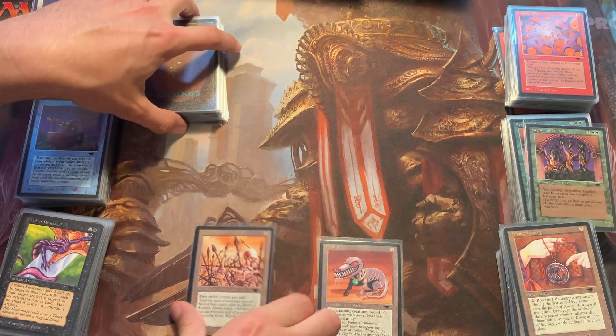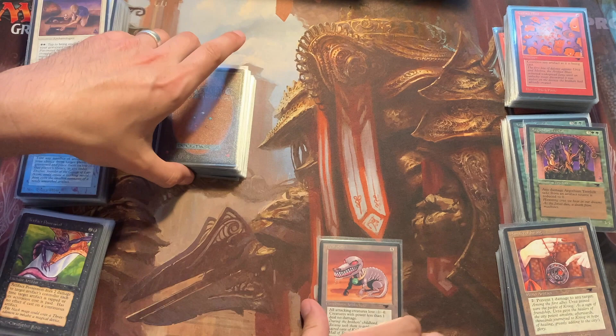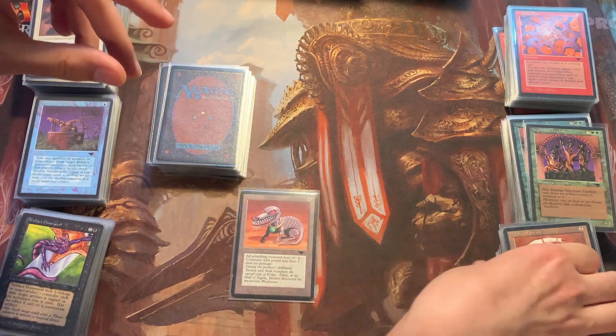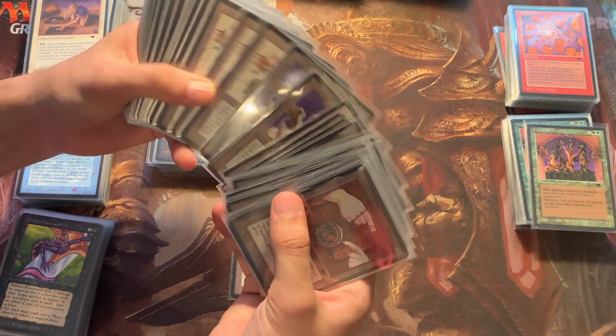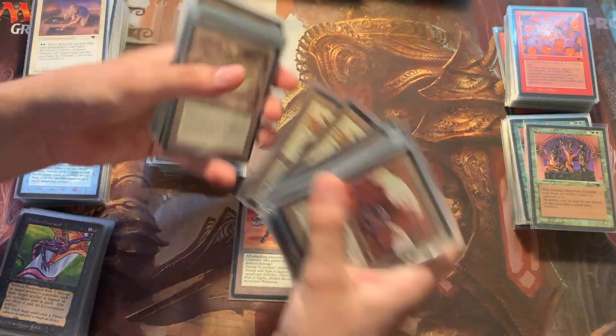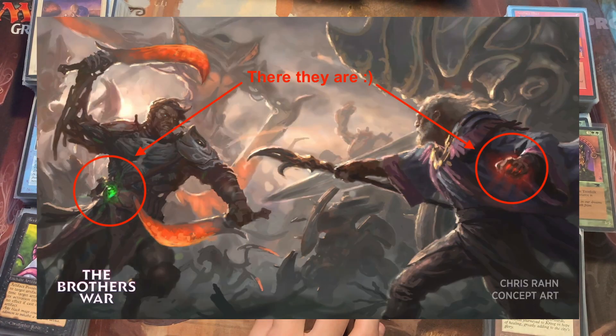Lastly, the Weakstone. The Weakstone and Mightstone are both cards that might appear in The Brothers' War story — I think there's even a poster showing them being held. I'm not very much tracking the story, but it's an interesting fun fact.